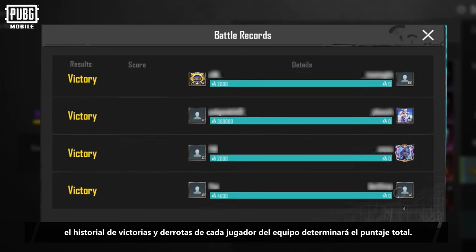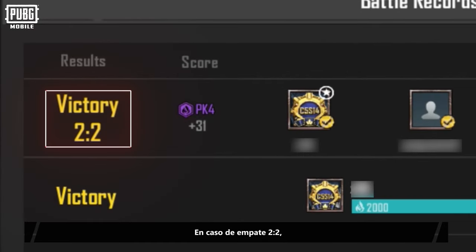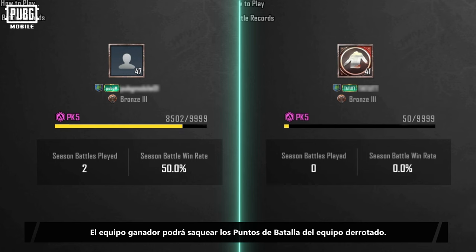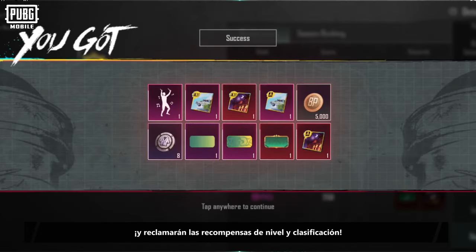At the end of the battle, the total score will be determined by the win-loss record of each player on the team. If the score is tied at 2-2, the total popularity of both teams will be compared. In the end, the team with the highest score will be declared the winner. The winning side can loot battle points from the defeated team. All players on a team will share points progress and claim level rewards and ranking rewards together.